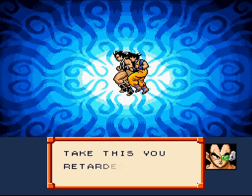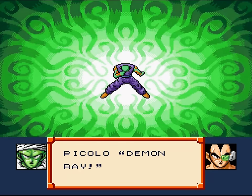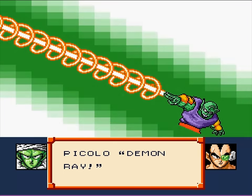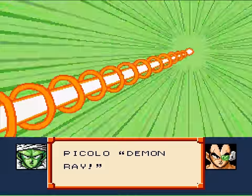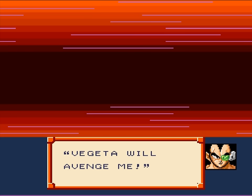Let me go, dickhead. I don't think so, Raditz. Take this, you retarded fool. He hurts him. Demon Ray — he bends down and he's like, Bitch! Boom. Fancy angles — impaled through the dick. Raditz and Goku are dead. Vegeta will avenge me. Bunch of experience. Piccolo past level five.